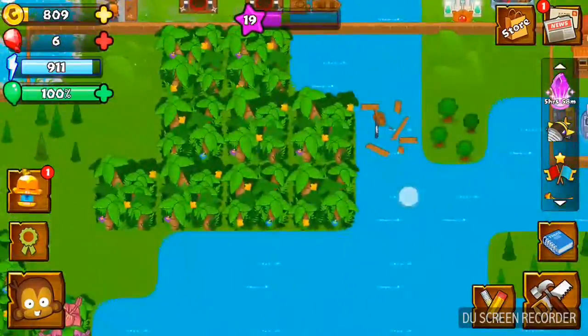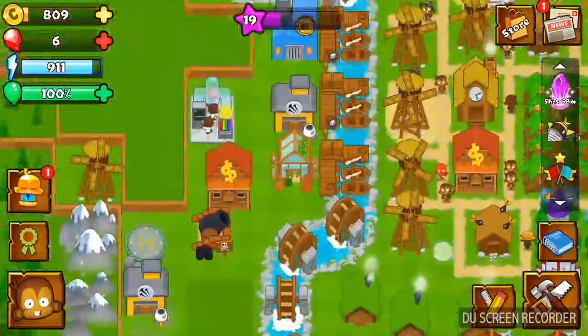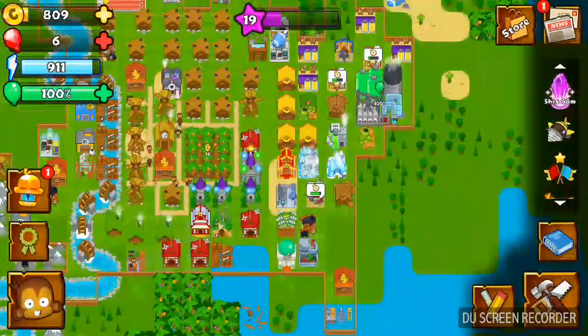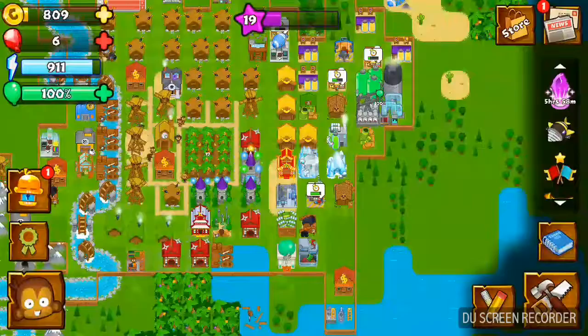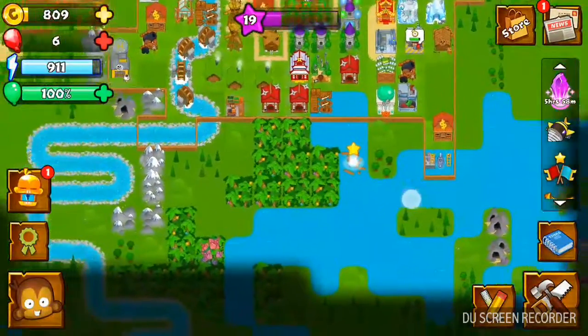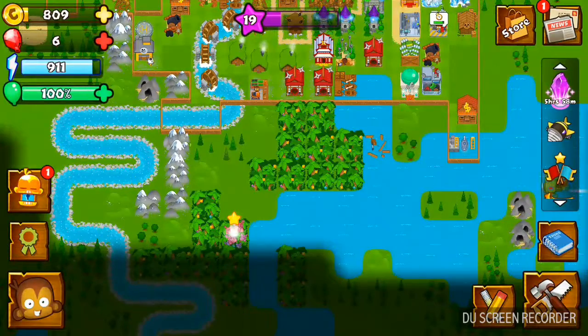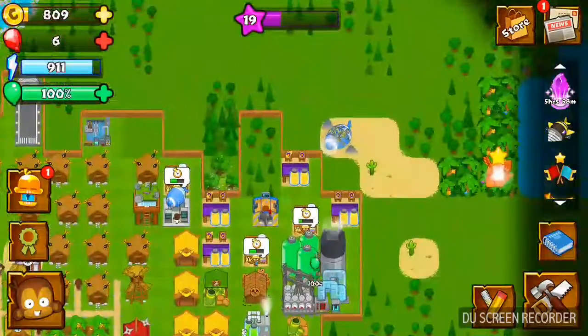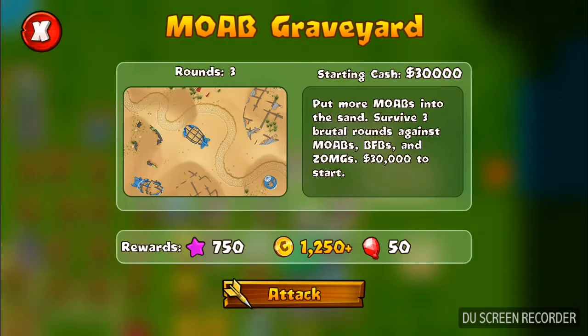When it pops it just turns into camo bloons. You also get special missions in this — there's the Engineer, Heli, Balloon Chipper, and Submarine missions, which you can gain the monkeys from. There is a Whirlpool mission, a Groogunner mission, and a MOAB Graveyard, which comes in with tons of MOABs, BFBs, and ZMGs. You get 30,000 to start off with.